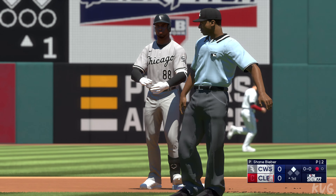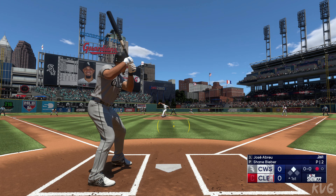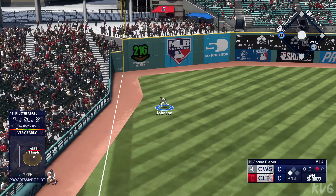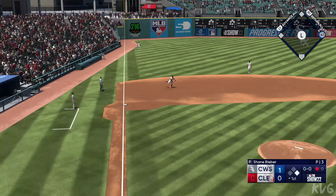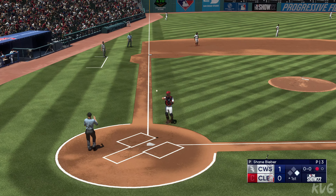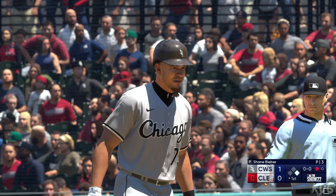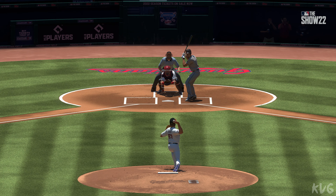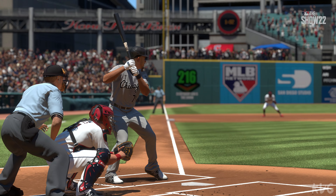Now the first baseman, Jose Abreu. A pitch down the left field line — base hit! In comes the first run of the game as the White Sox take the lead. Two consecutive base hits. He somehow got to that outside pitch and pulled it hard into the outfield — not exactly what you're supposed to do with that location, but you wouldn't know it by how the ball came off his bat.